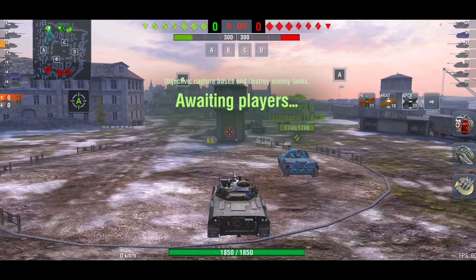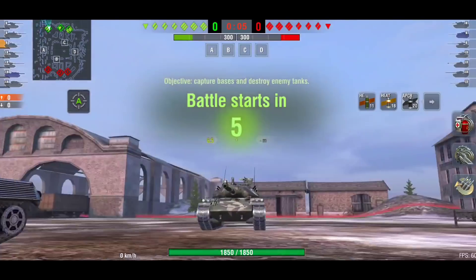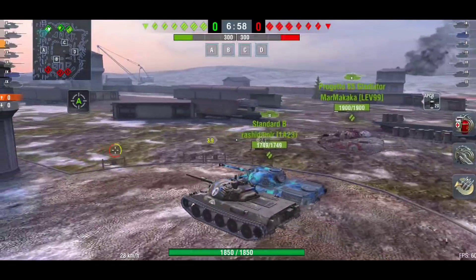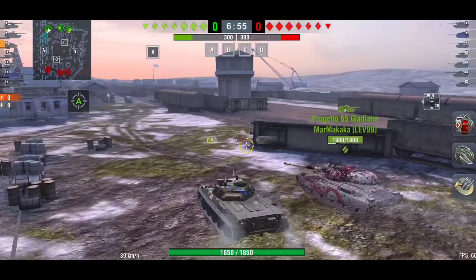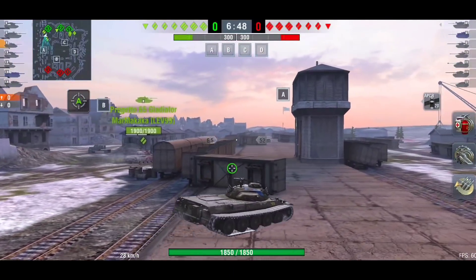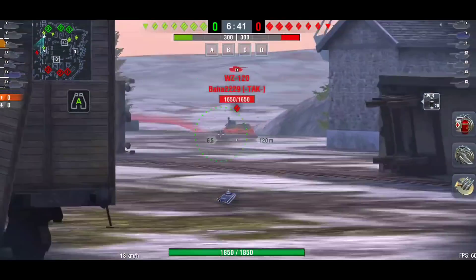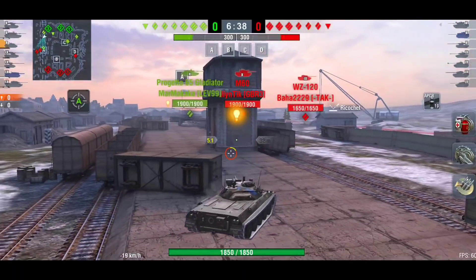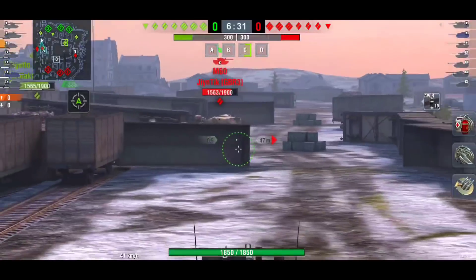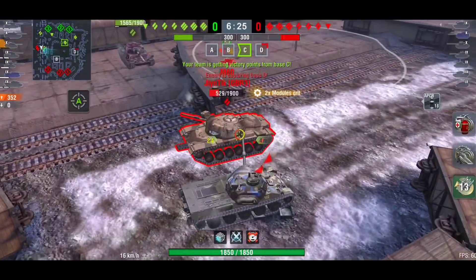Good morning ladies and gentlemen, I'm Meadzy69, welcome back to the channel. What I think is the sexiest tank in the game — yes, it is the STB-1. Now with this camouflage, this was one of the first legendary camouflages in the game. I think the IS-7 was first and then the Adamant here on the STB was second. When Wargaming introduced this camouflage, just look how sexy this tank is. The tank is sexy enough without the camo, but with it, it looks like an absolute beast.